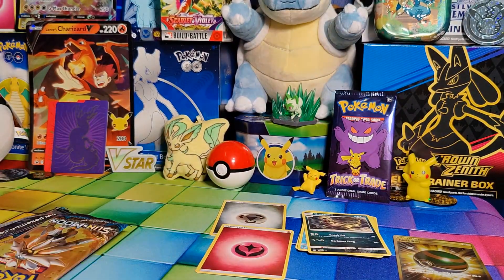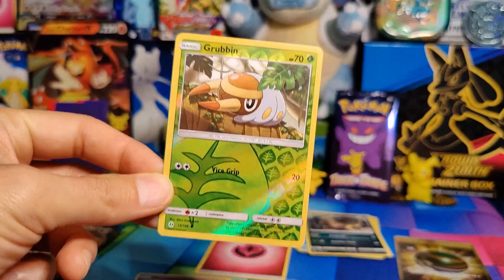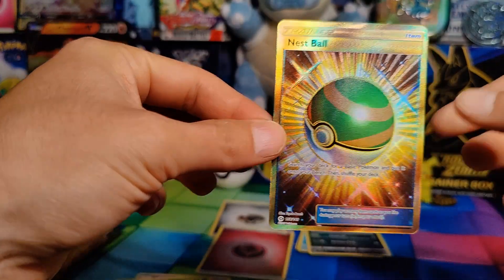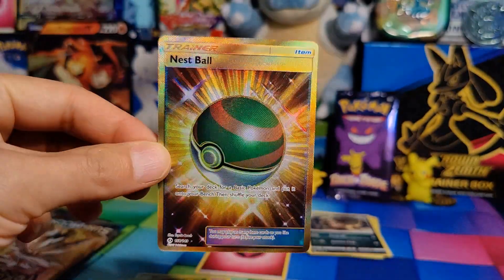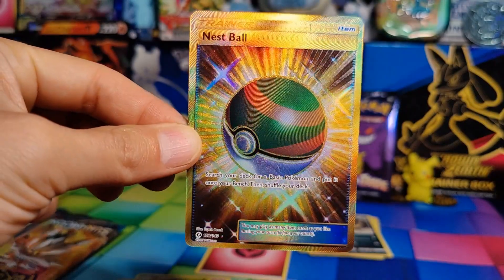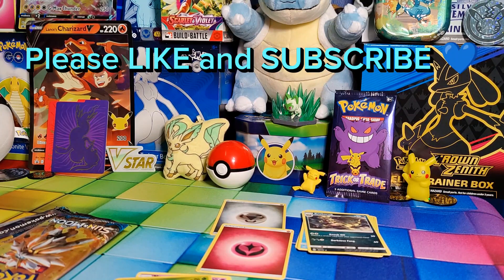That was it guys — that was our Sun and Moon. I have never opened this; this is the oldest set I've ever opened by far. We were able to pull a Reverse Holo, which is obviously not super rare by any means, but a cool card nonetheless. And then more importantly, the big one from today — a Secret Rare Gold Nest Ball. Definitely going to look this bad boy up and see what it's worth. Very happy with that. That was the two Sun and Moon packs — if I can find any more of these, I definitely will. If you guys have been in Pokemon for a while, let me know your best Sun and Moon pulls. It definitely looks to be a very cool set that I want to get more of. If you can, I would love a like on the video, subscribe to the channel, comment if you'd like — love chatting and talking about Pokemon. I hope you have a wonderful, wonderful day and I will talk to you at the next one.